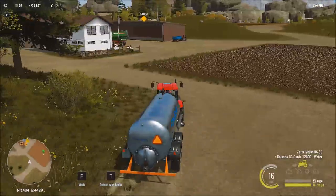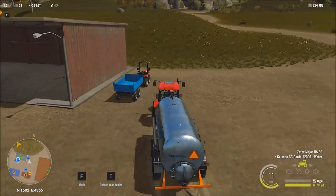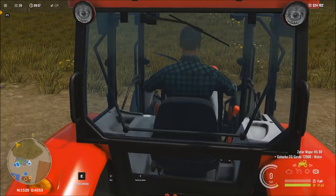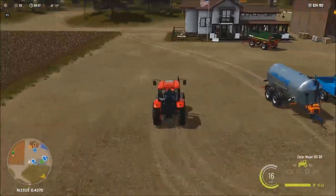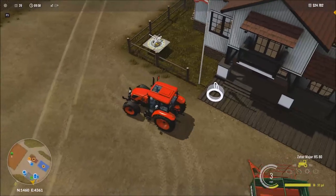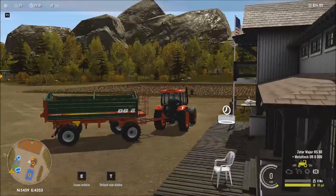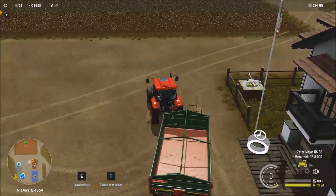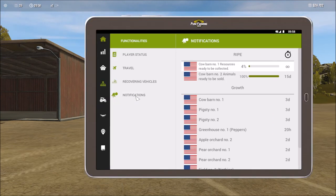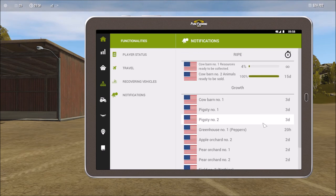Let's go ahead and get our water tank loaded out of the way. Based on some of my testing, the greenhouses are going to be a really great return for us. The greenhouses should require very little effort. Let's come in and check our notifications — it says 20 hours for the peppers. Interesting. Tomatoes were 14 hours for me, unless they've snuck another update in. So it's going to be 20 hours for the peppers and we'll see how that goes. We'll be back in 20 hours.